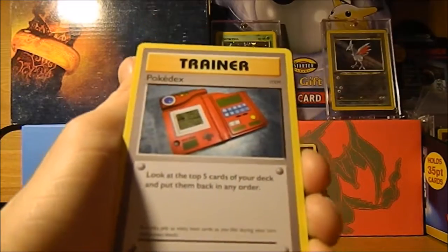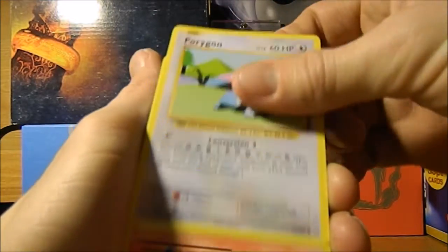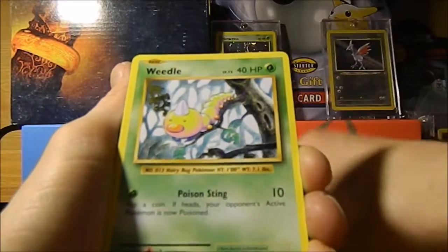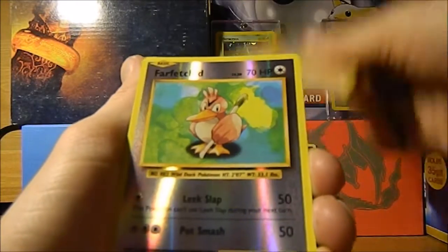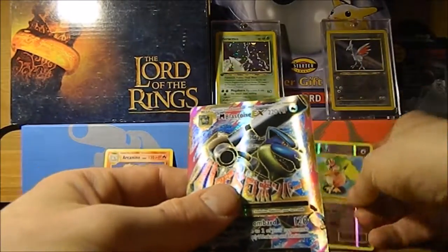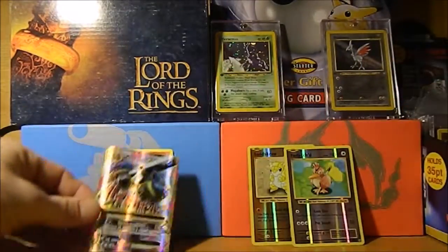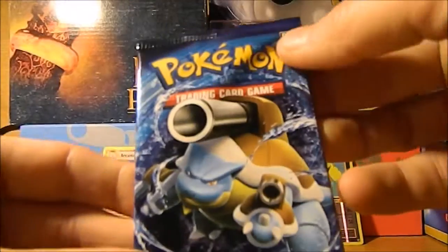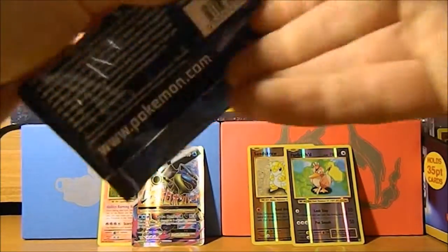We have a Kakuna, Pokedex, Porygon, Vulpix, Tangela, Machop, Weedle, Onix. We have a Reverse Fire... oh what? And a Mega Blastoise EX! Guys, we just pulled a Mega Blastoise EX. That is freaking crazy. One minute to go.